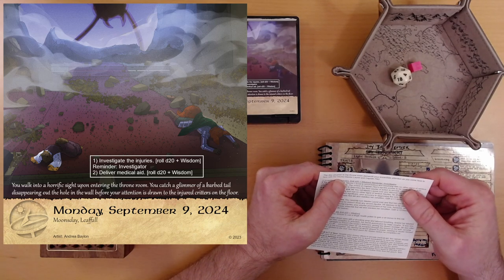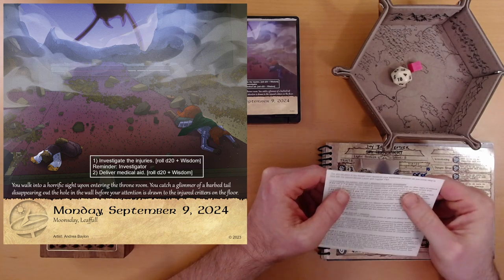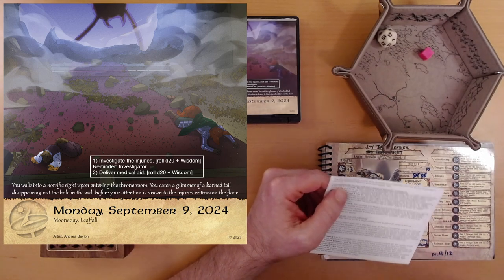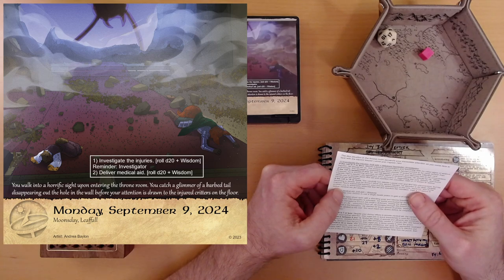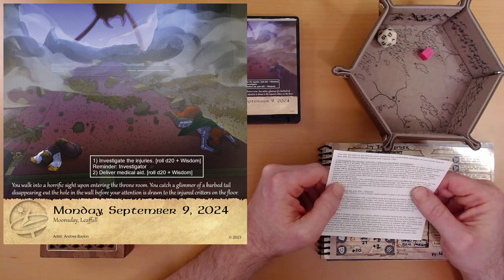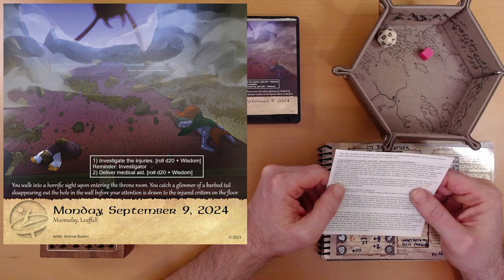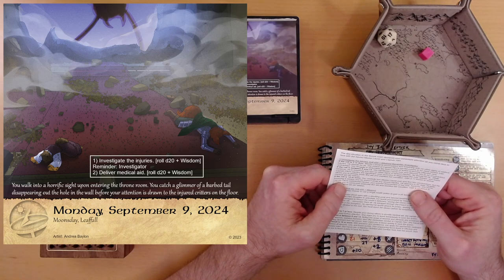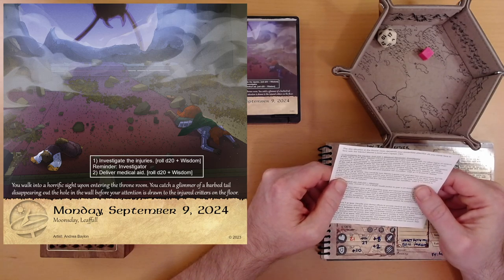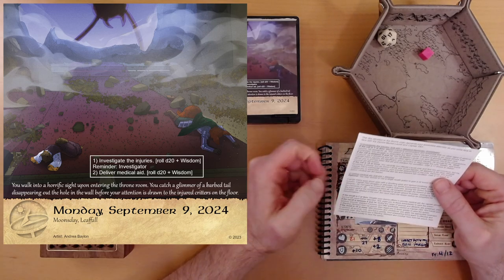The dire situation in the throne room demands your immediate attention as you come face-to-face with the injured Master Laurel and Captain Flint. Investigate the injuries — that's going to be a wisdom roll. 17 plus 2 wisdom is 19. That's the best result. You carefully turn Master Laurel over and find him unconscious, but his breathing is steady and he doesn't show any severe injuries. Despite Captain Flint's substantial injuries, your precise assessment of her cuts, fractures, and burns enables you to administer essential first aid and stabilize her condition. Gain a plus 3 bonus to deliver medical aid below.